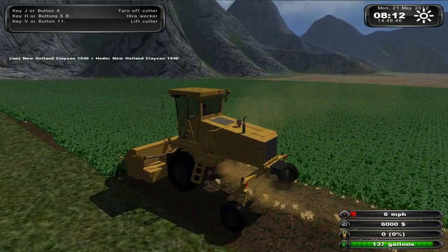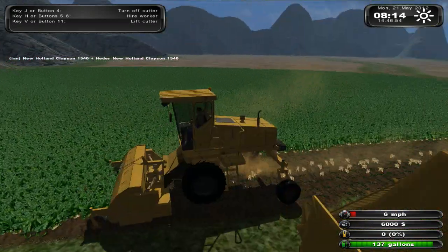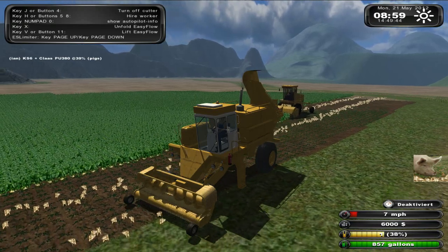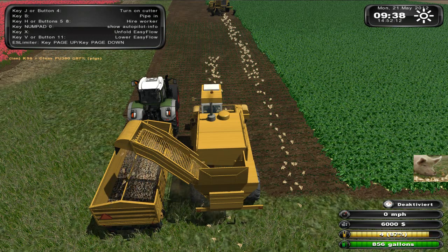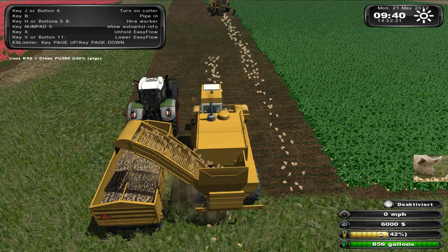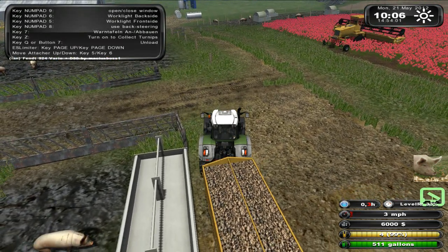Now harvesting some turnips which we will use to feed the cows. Nice row of turnips left behind and now picking up the turnips — and now emptying them. I call them turnips but it's actually sugar beet, but turnips here in Scotland. This is then fed to the pigs — I think I may have said cows earlier but it's pigs.